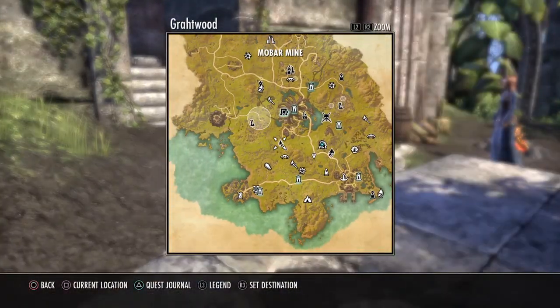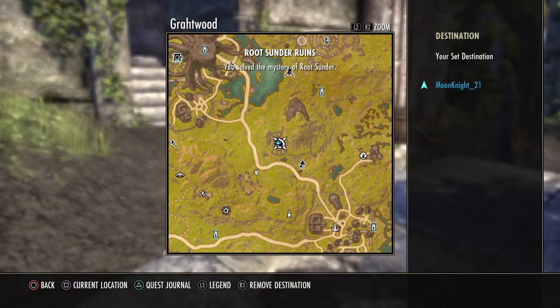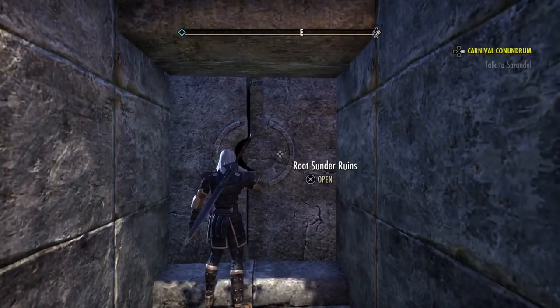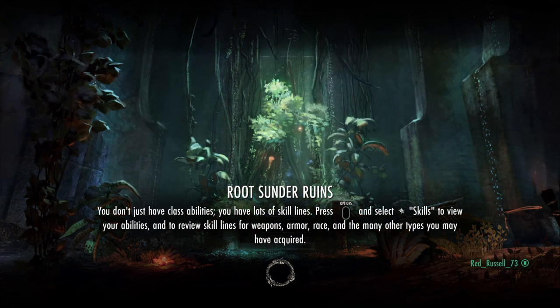You're going to want to come to Grahtwood and go right here to this Rootsunder Ruins. You're going to want to do the quests in here to make this easier, because when you complete the quests it makes all of the animals here passive.